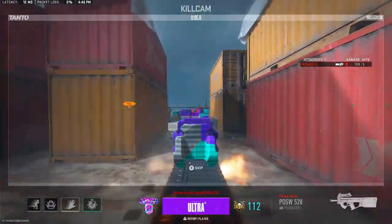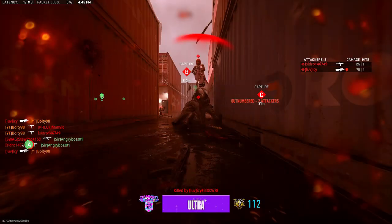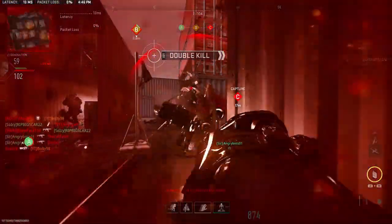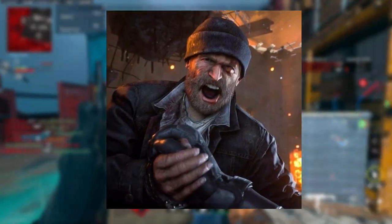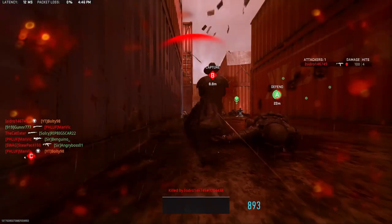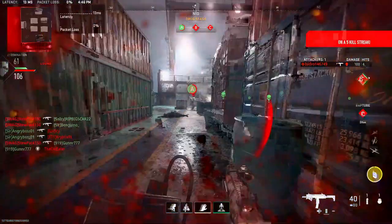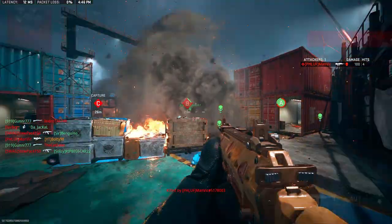This leads me to believe that behind this door — the nighttime mission we already looked at — we will be finding Captain Price. Because if we go back to Modern Warfare 2 2009, his prison number was 627, and this is Operation 627. So I feel like we're picking up that storyline and we're going to be rescuing him in Modern Warfare 3, which is super cool.